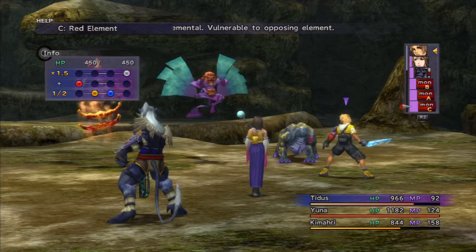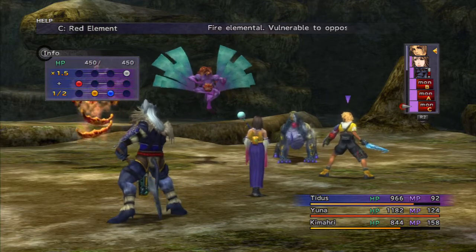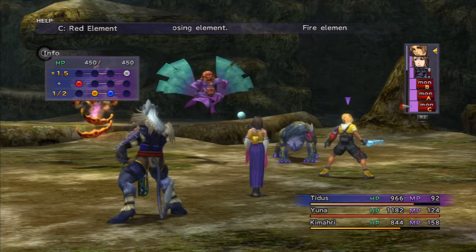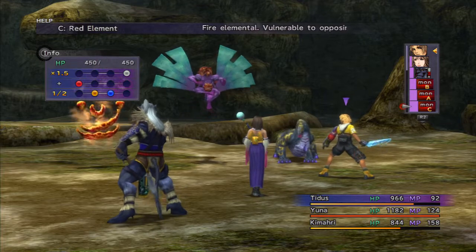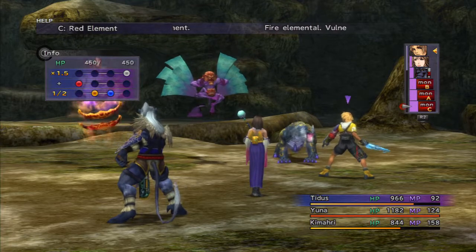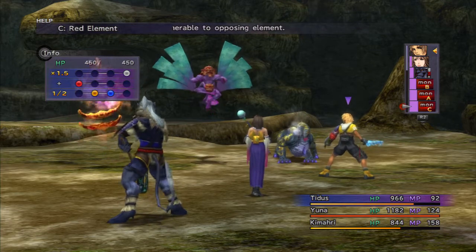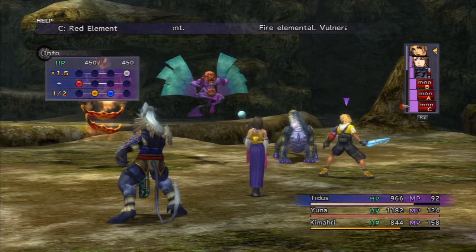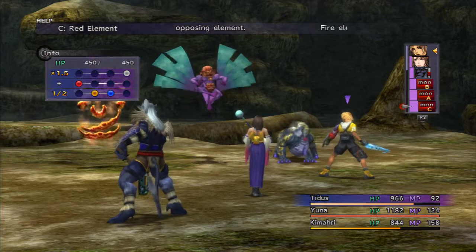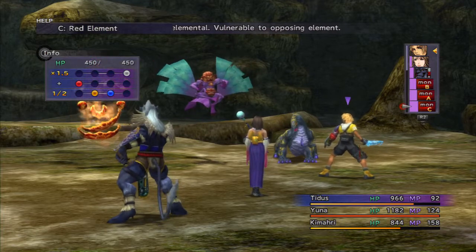And then finally we've got the Red Element. As you might guess, Wakka would probably be the go-to for the Gundariwa unless your page is strong enough to overkill it. The Red Element has 450 hit points, 675 to overkill, resistant to physical attacks and weak to water and ice. It nullifies sleep and dark, and has 20% resistance to silence.